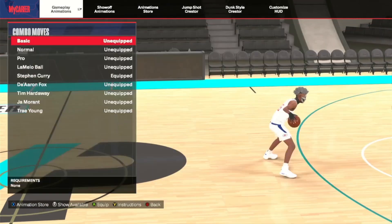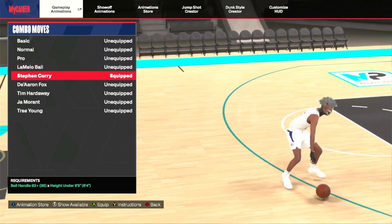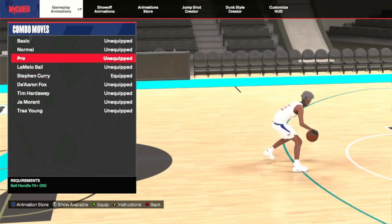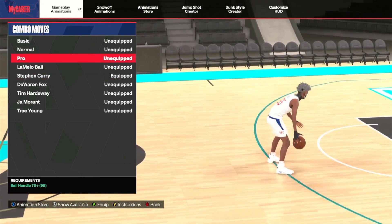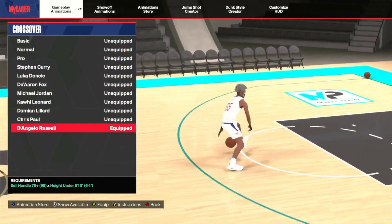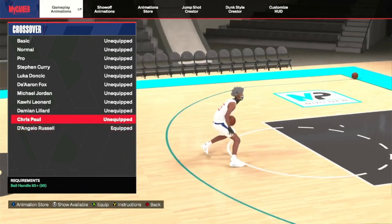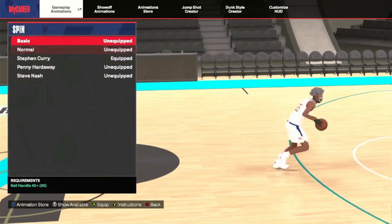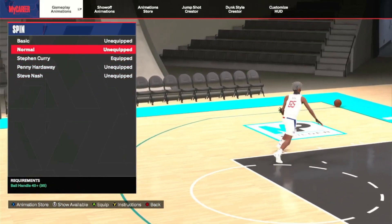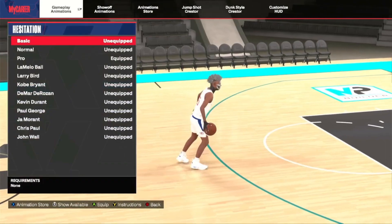For combo moves, Steph Curry - I would use Pro. I'm trying to implement the combo moves but it's rarely used, so I recommend Pro because it has a little speed out of it. For crossover, I'll tell y'all about D'Angelo Russell - it's kind of a glitch, not really, but people don't use it at all. Him and Chris Paul's behind the back. For behind the back, you can use anything - just don't use basic this year.